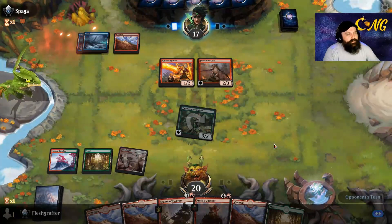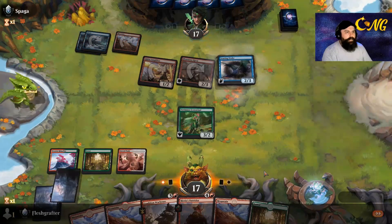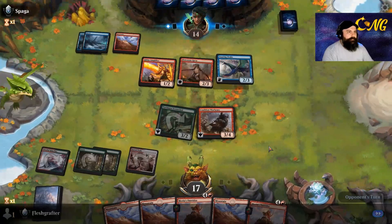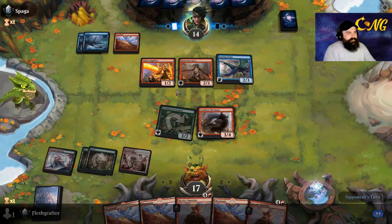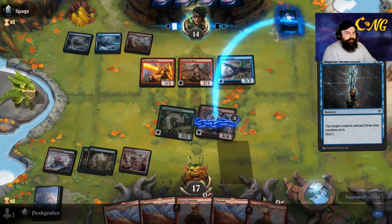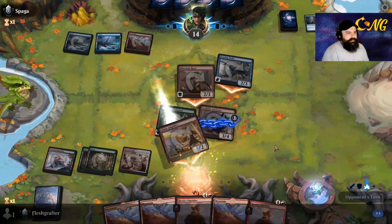Any damage we can chip in now is going to be great for us because of how we're built around these Outriders. Oh, another Outrider - fortunately we only have it going for three damage at this point. I am kind of scared about the amplifier with the opponent having it. There's a tap spell - at least we can play Outrider, gives us a 4-4 defender. We'll get a little burn damage in but we take a lock here.